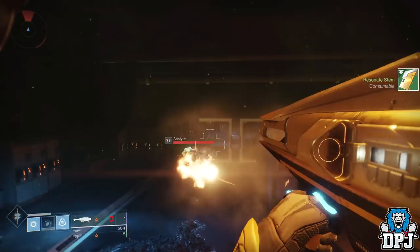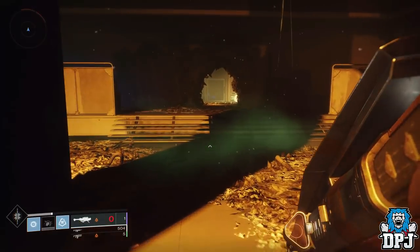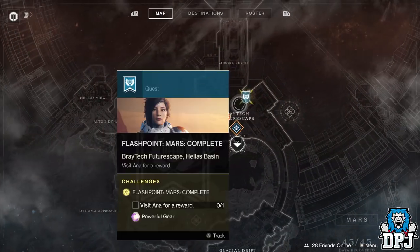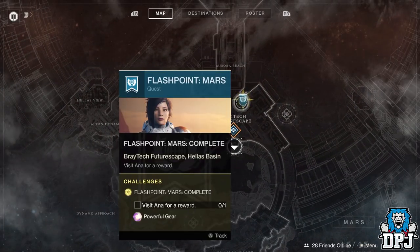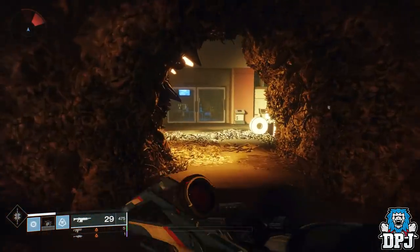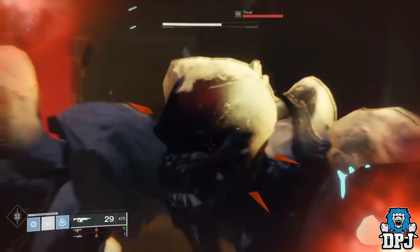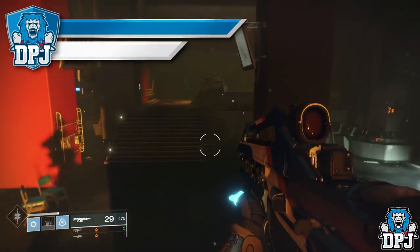This week's flashpoint is on Mars, so go to Mars now. You can either do this via doing public events, or do as I did and just run in and out of your lost sector, killing the boss and opening the chest — real easy and real fast. Because the flashpoint on Mars gives you this new Forsaken armour and weapons.